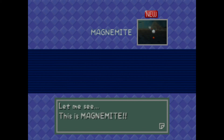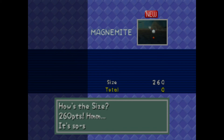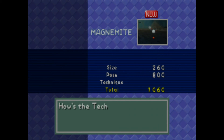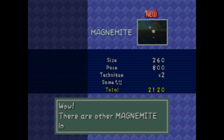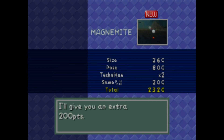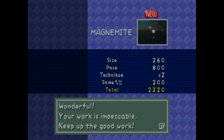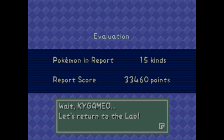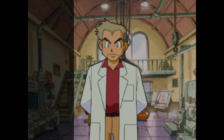We got a picture of Magnemite with the food — 260 size, it sure is happy, 800 points for the pose. It is in the middle — that's a good, decent Magnemite picture. And he actually picked up the other Magnemite in the background for an extra 200 points. 50 different kinds of Pokemon — it says return back to the lab, so we must have caught enough Pokemon.